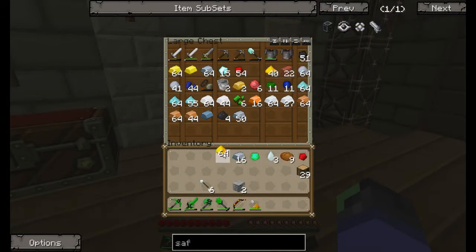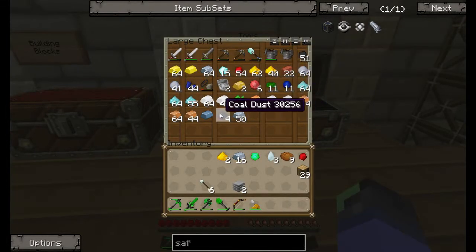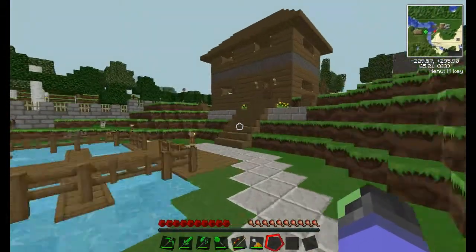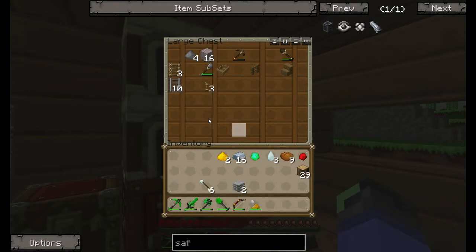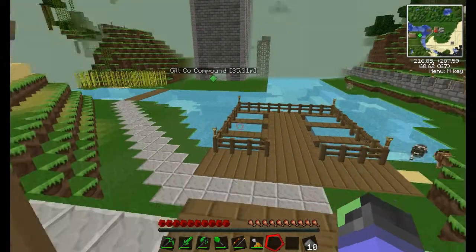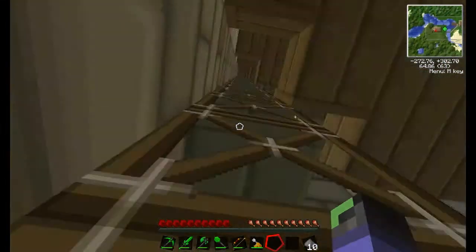For the safari net launcher we're gonna need some glowstone — two bits of glowstone — and gunpowder. Do we have any gunpowder in here? Any coal dust? Maybe there's some in the vanilla house because I killed some creepers when I was playing vanilla on this world. Oh my god, look how many wolves there are! Let's see... gunpowder — oh there it is! Nothing in there, nothing in there... gunpowder! We've got 10 bits of gunpowder, awesome. Let's head back to the factory.